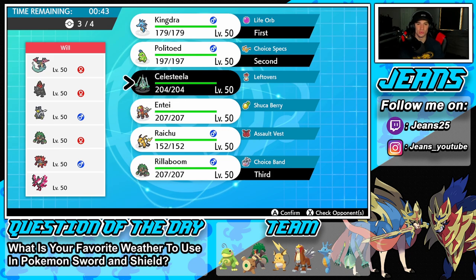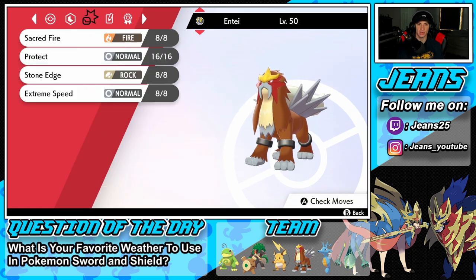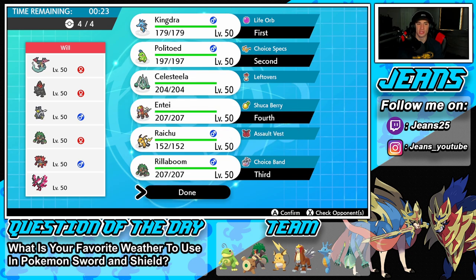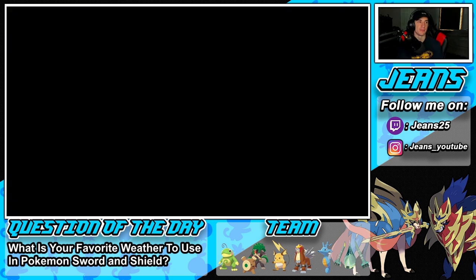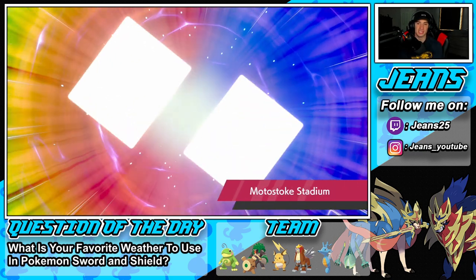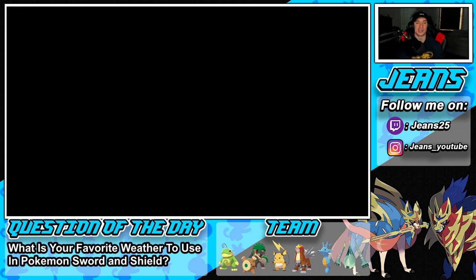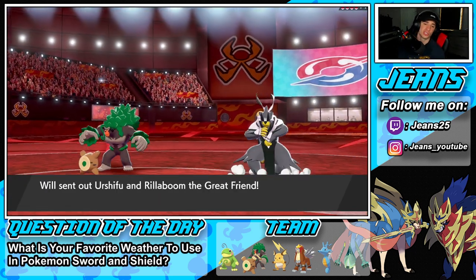Celesteela has that Steel move and Fire move — and we have Stone Edge for coverage plus first-turn priority, which isn't bad. Let's bring Entei with that Shuca Berry. I believe his Rillaboom is going to rock High Horsepower so the Shuca Berry might come in clutch. I'm feeling like this team is going to be meta — a Coalossal team with Dragapult, Rillaboom, and Incineroar. I think we'll see a lot of Rillaboom and Incineroar at top tier level gameplay, they're great combos.